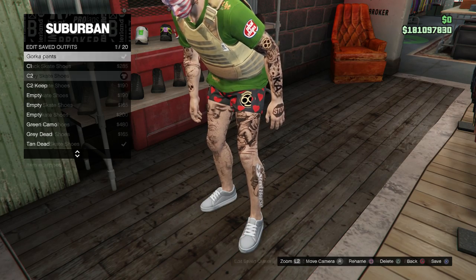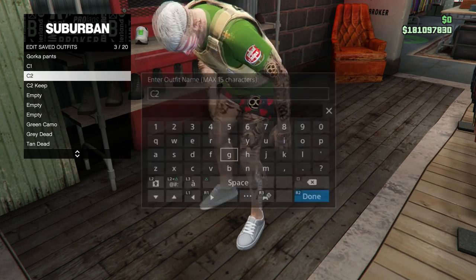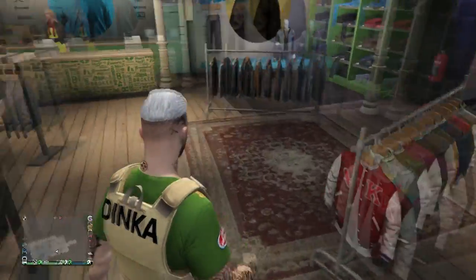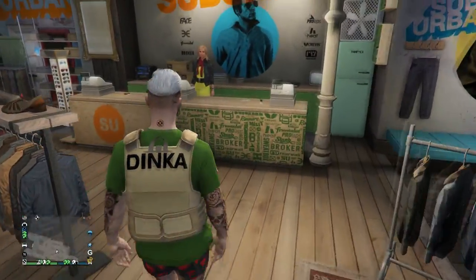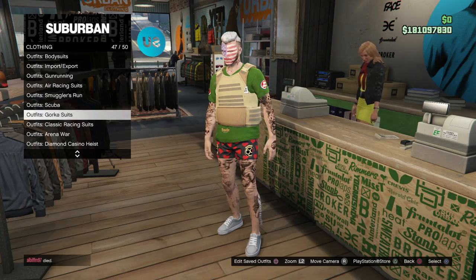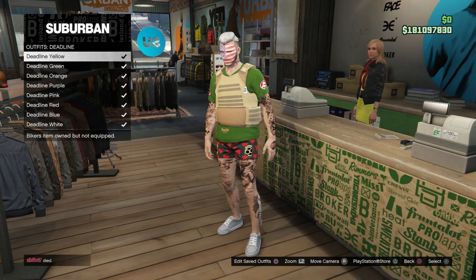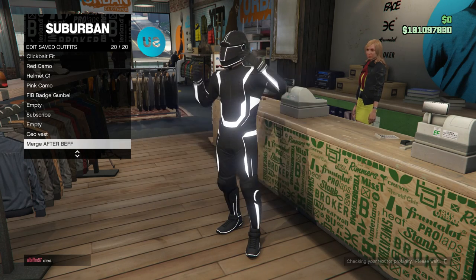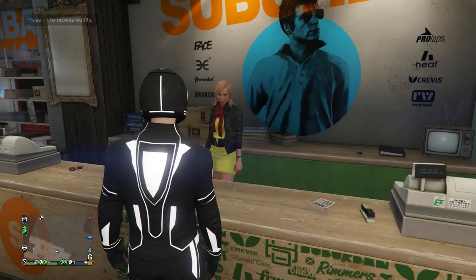Console 1 and Console 2 are sorted. Console 2 will have the skate shoes — re-save that over Console 2. For the merge slot, depending on what you want, you can use the racing suit or Deadline. I'm using white Deadline — go to the Deadline section, put on white Deadline, and save this as your merge slot.